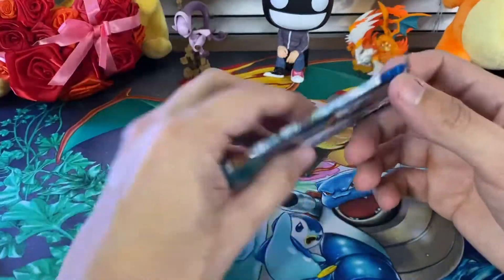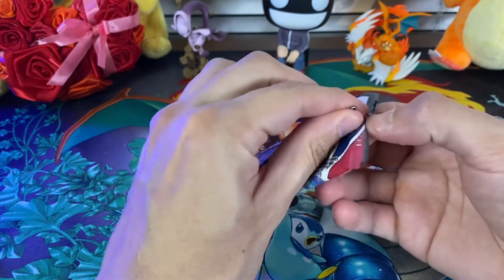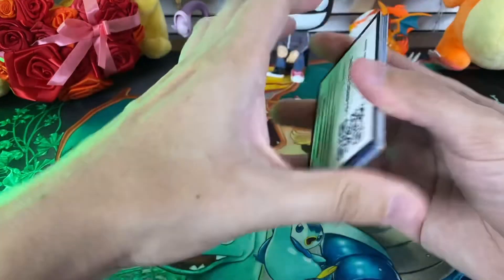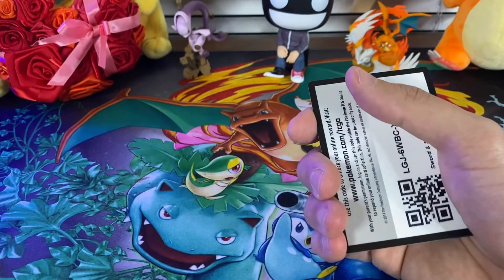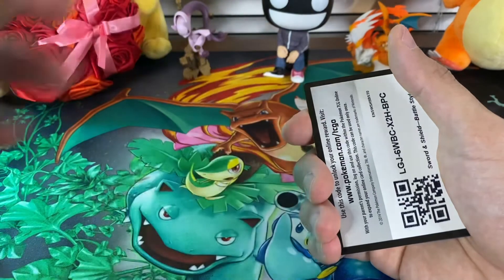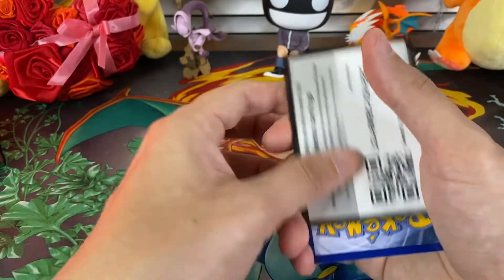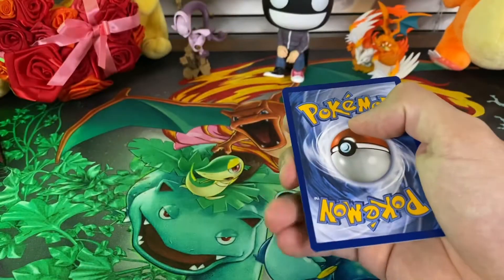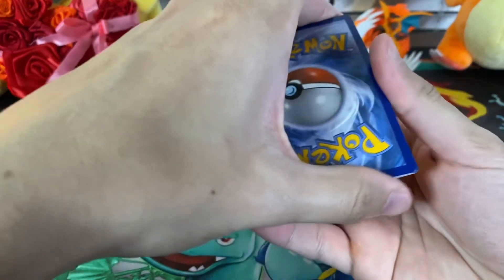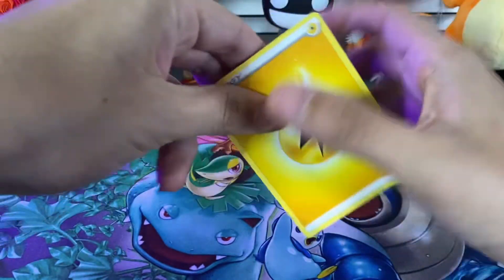I think we should start with a Battle Styles pack first, since this will actually be my first time opening one. Like I said, I don't know too much about this set — I don't know what the common cards are or what all the rares are. I just know of those two I'm looking for because I've seen other people talk about it. Here's the code card. Four from the top as usual. Let's go with water. Electric.